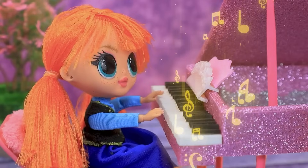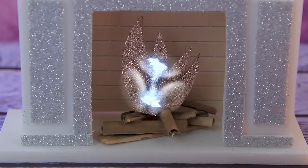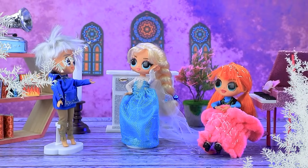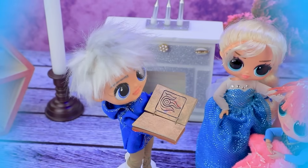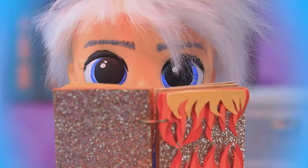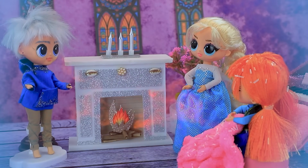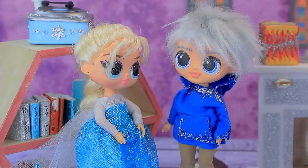Elsa and Jack waltz, but Elsa accidentally cools the fireplace. It was an accident — sorry! It's so cold now; they need to do something. Using the spellbook, Jack calls the firepower. He becomes the flame lord and finally everyone warms up. True friends can solve any problem.